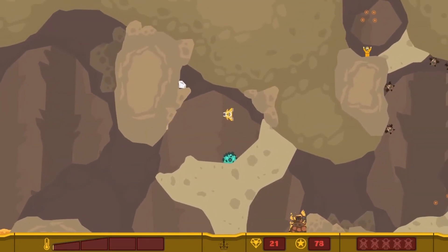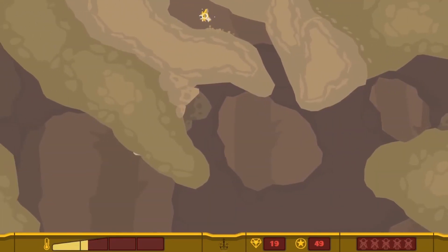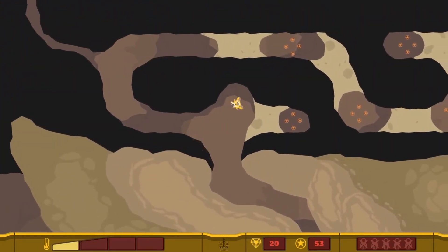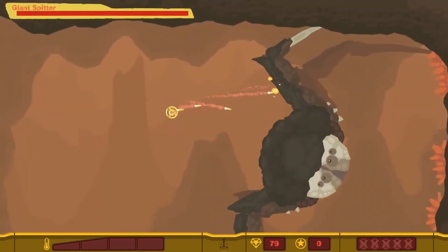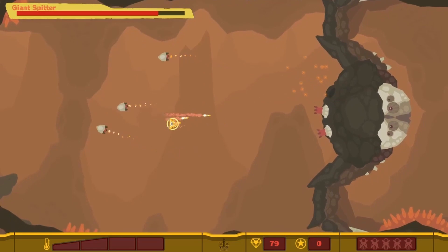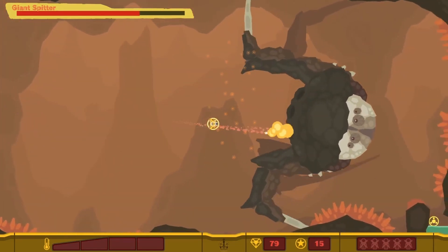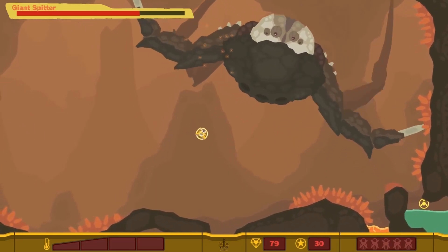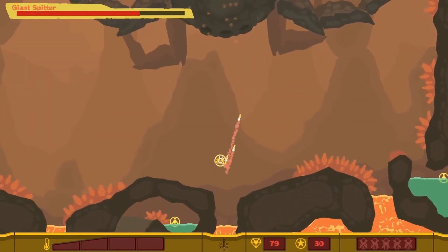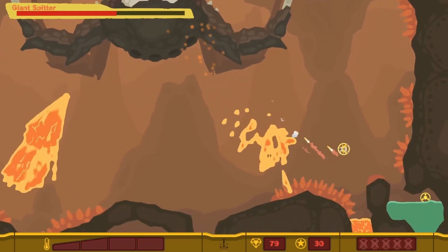The game also has an exploration component — you can collect diamonds and find secrets, and there are a couple of bosses too. The boss fights are quite unique and inventive, especially the final boss, yet they still fit thematically. The final boss, as well as this one, don't necessarily fit with the other standard enemies — they're a touch more recognizable. The standard enemy design isn't bad though; it's pretty good, it's just I don't know what they are.